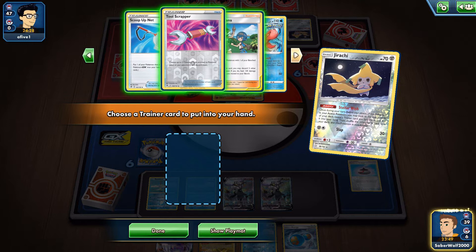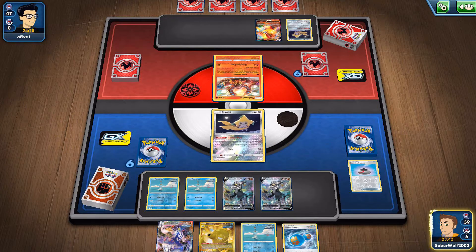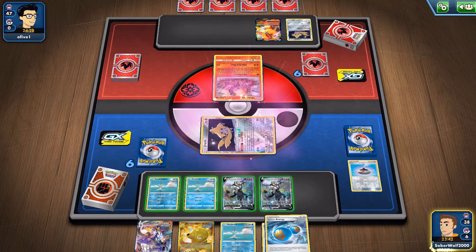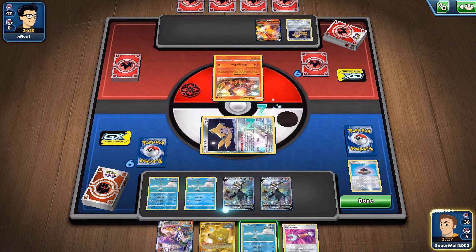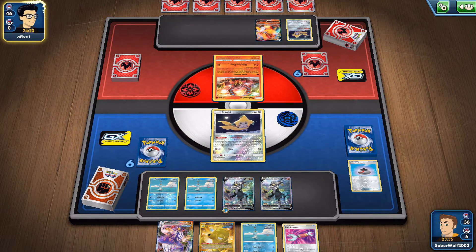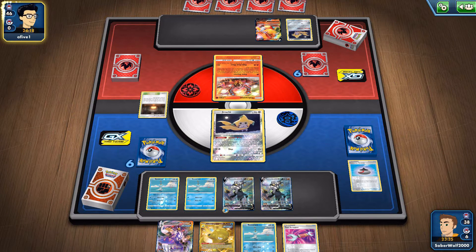Jirachi gives me a choice between Scoop Up Net, Tool Scrapper, and Alana. I don't need that one. Probably should have grabbed the Scoop Up Net so I can switch — that was a misplay on my end. But maybe my opponent is going to play some tools down, so I've got the Tool Scrapper ready.